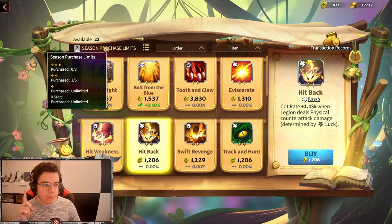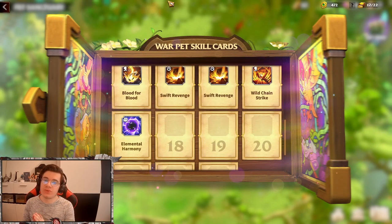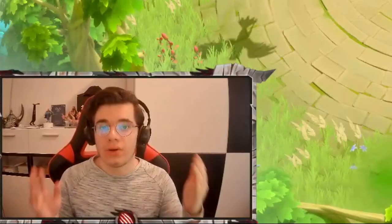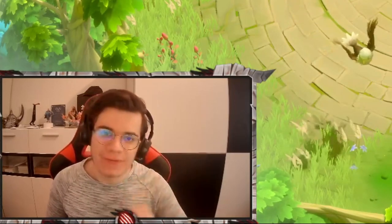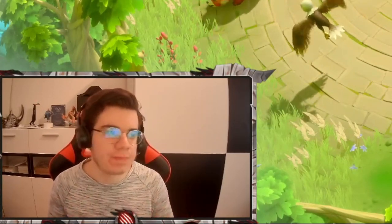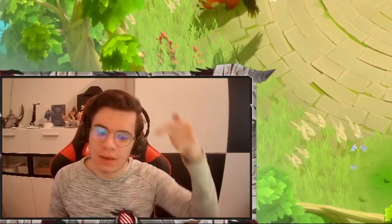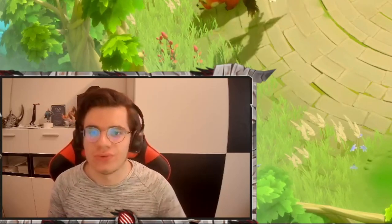What you need to watch out for is the season purchase limit — you only have five per season on two-star skills. One-star skills are unlimited, so be careful when buying two-stars. That was it for the video — I hope you enjoyed it and this gives you a better understanding of what to look for. Stay happy everyone, let me know in the comments if you have any questions, feedback, or your own experience with pets. Thanks for watching, see you on the next one!